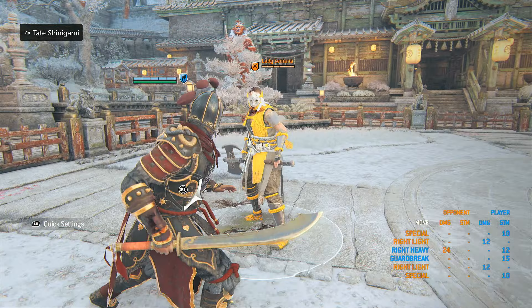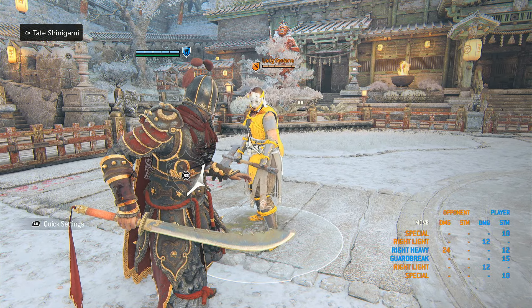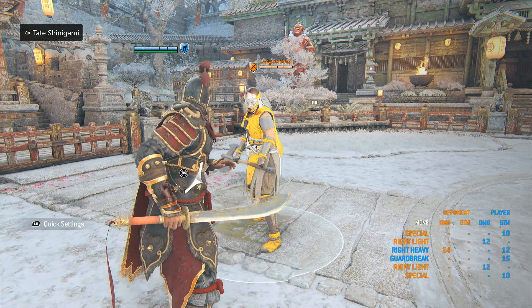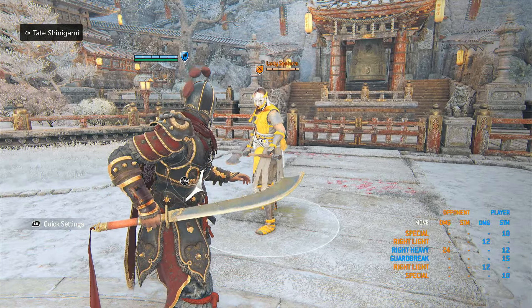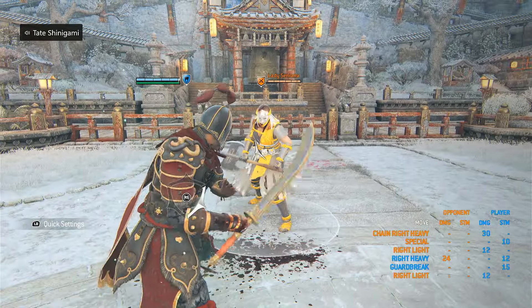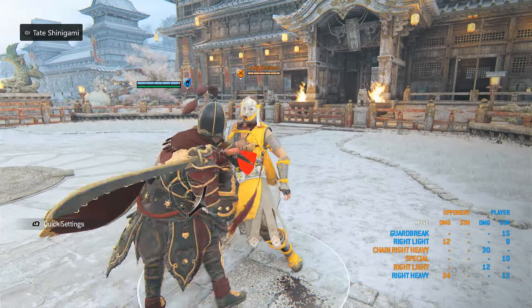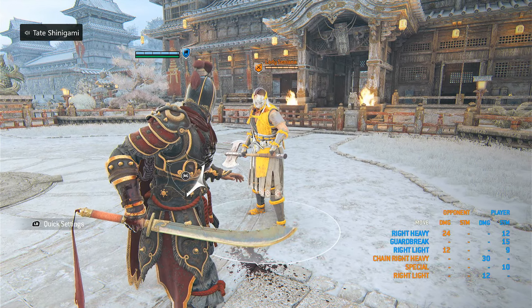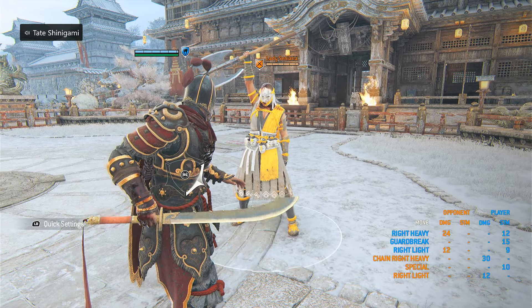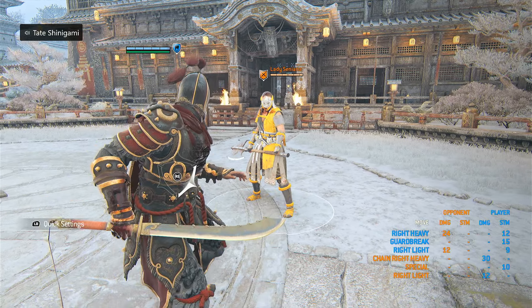Another thing — this isn't for the sweep or kick specifically. If a Hitokiri is charging their heavy and you light and dodge as they're throwing it, you can get a free guard break. I actually got that first try on camera, which is crazy. Usually this doesn't go this well when I'm recording, but I can do it in live game as much as I want.